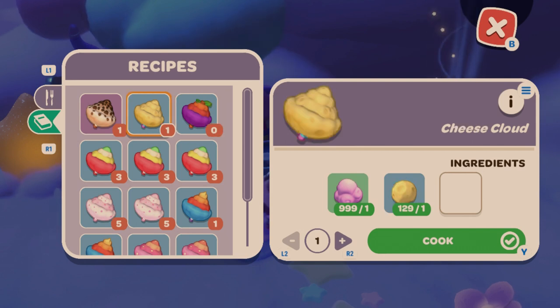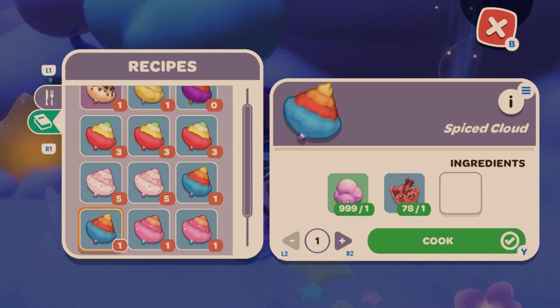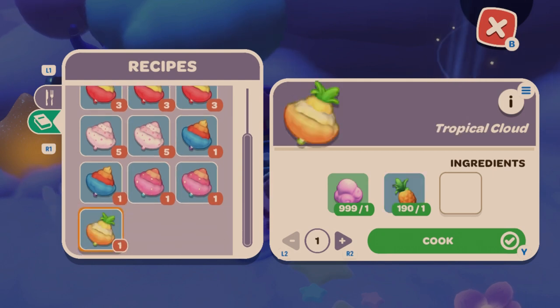Full Cloud is candy cloud and pumpkin. Fruity Cloud variants use candy cloud and banana, or apple, or star fruit. Pink Cloud variants use candy cloud and sakura, or candy cloud and strawberry. Spice Cloud uses candy cloud and magna bloom, with another variant using cinnabloom instead. Sweet Cloud variants use candy cloud and swamp mallow or sugar kelp. Tropical Cloud is candy cloud and pineapple.